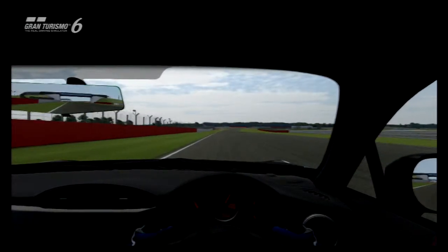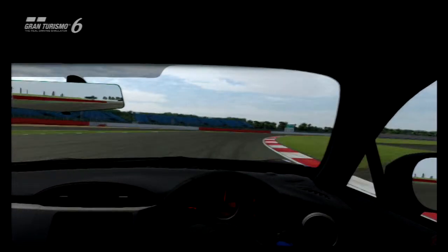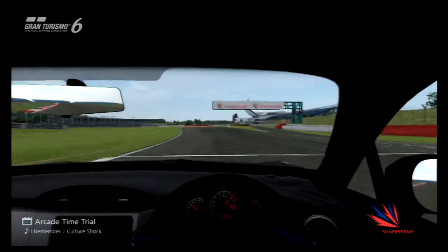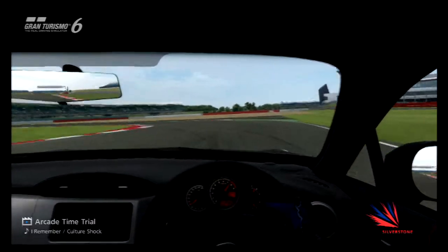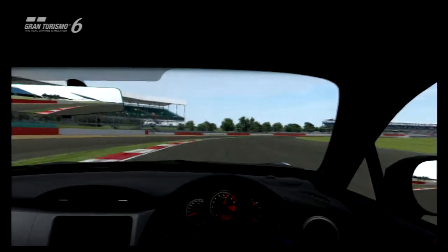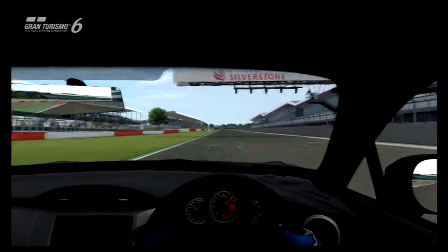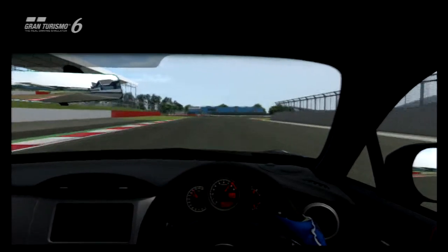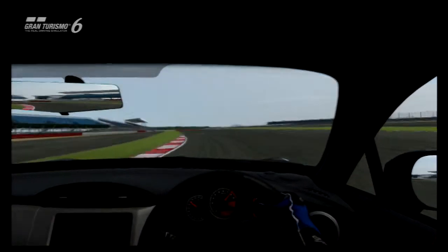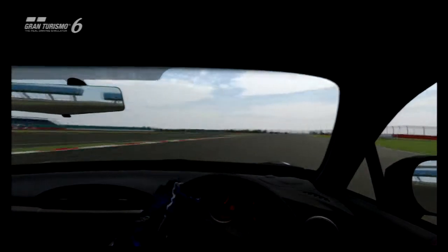Yeah, a little bit of understeer, not as nice a drive as I would have hoped, but it's not bad - it does drive fairly nicely around here. We're actually in front of our ghost, which I'm surprised about. I thought we would have been a bit behind, but that's good. Can we get around here without hitting the curb? Yes we can. We're now a fairly decent way in front. Our first proper lap is 1 minute 9.6 - not bad, but I don't know, up against other cars, is that good? I honestly do not know.